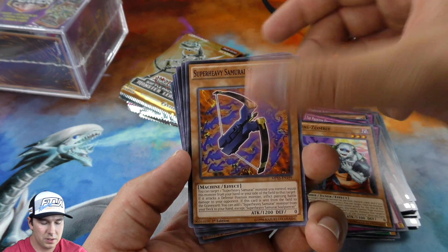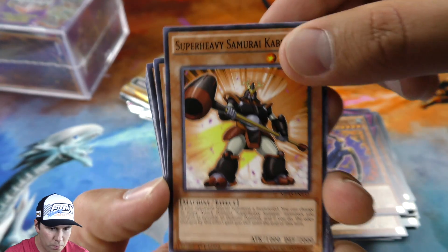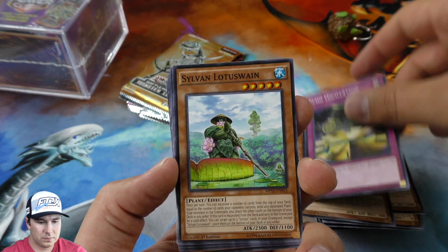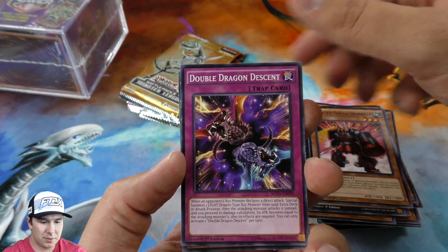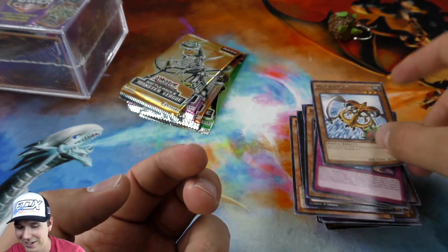Uni-Zombie, Super Heavy Samurai. We're almost through our giant mound here of random sets and random commons. We ended up getting a rare in there too — that's cool.